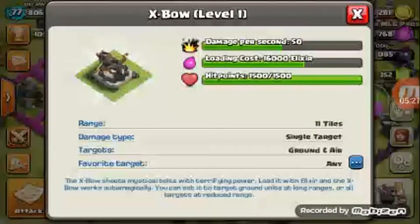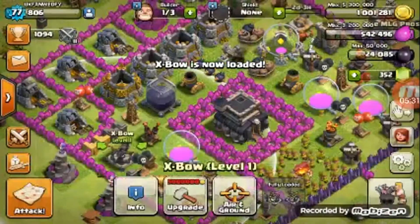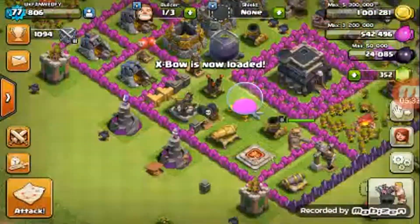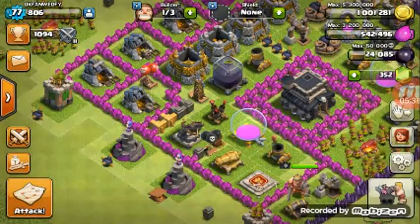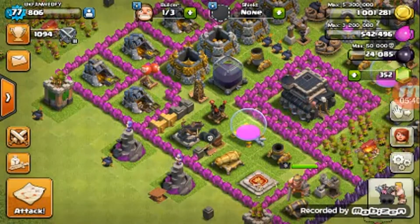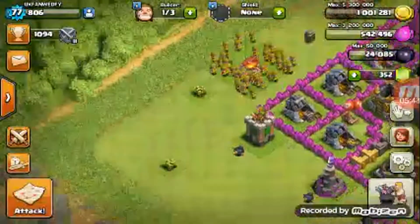Oh, and I got an X-bow — that's another thing that's changed a lot since the last one. It's level 1, but I got it on air and ground. Ground is better, but still. I want to be able to shoot down dragons, because a dragon will run right over it otherwise — I mean it still does, but it's not as bad.